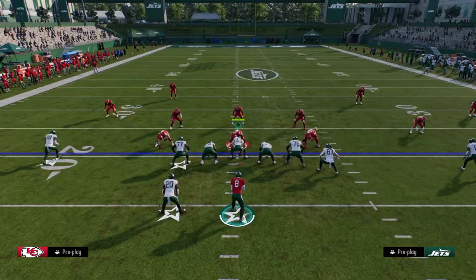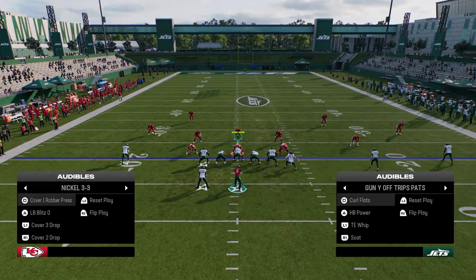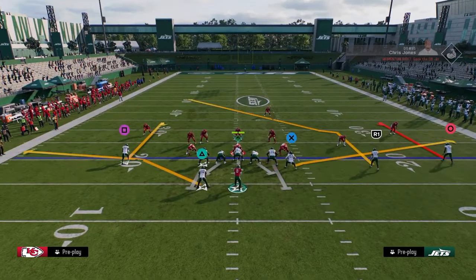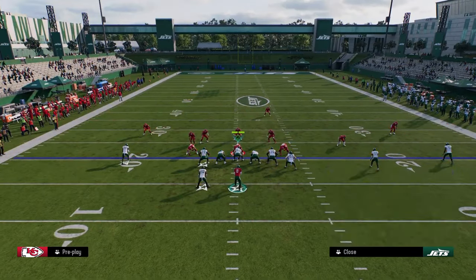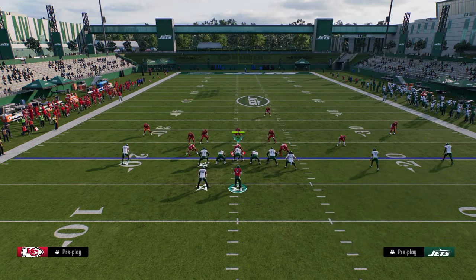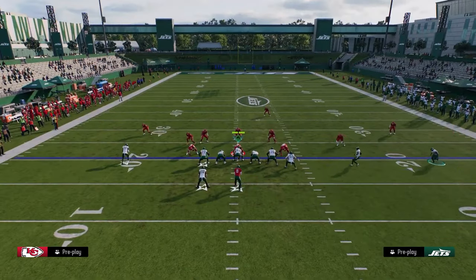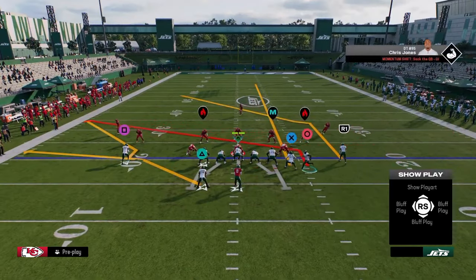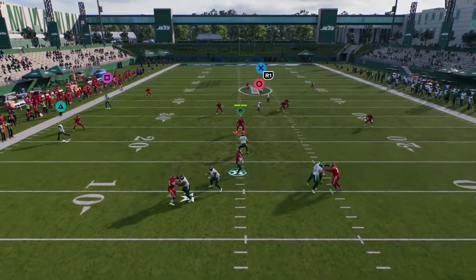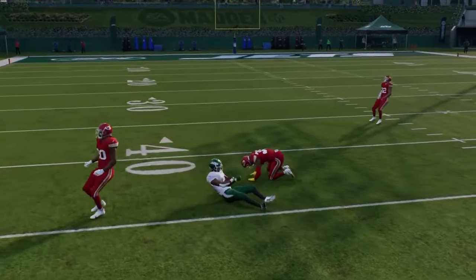Another thing you can do with this curl flat play this year is it's actually really good for beating cover three. To beat cover three, put a corner route on that right side, stem this post up to about 15 yards, streak this tight end, and have a backside slant to help hold the user. You'll see that this post can really manipulate cover three this year.